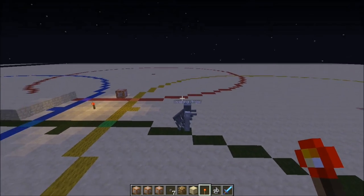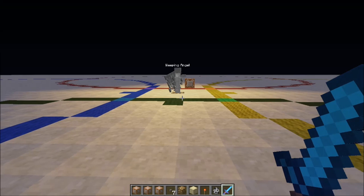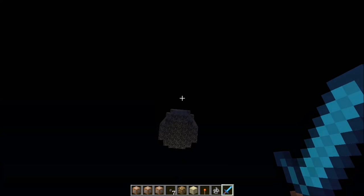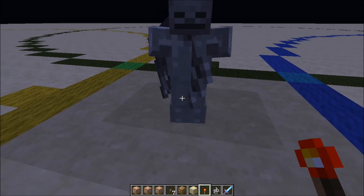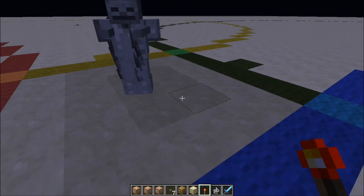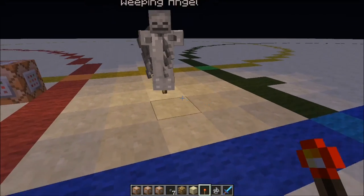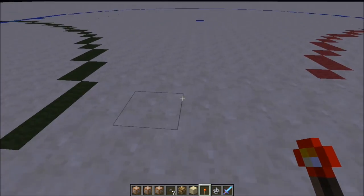I then have two more commands running for each circle that test if a player is looking down — if true it'll teleport the skeleton closer. Also if the person is looking up. I'm also running an execute command for right where the skeleton's legs are, testing for air, so that if it's not air the skeleton will teleport upwards.